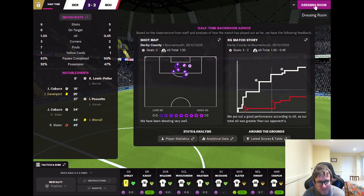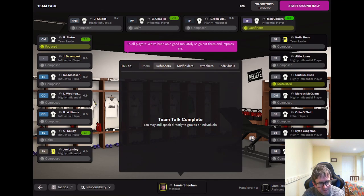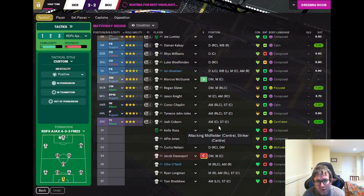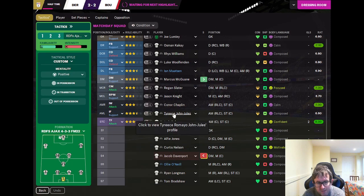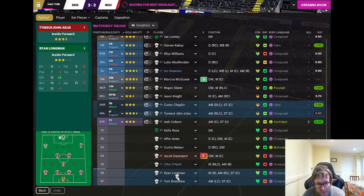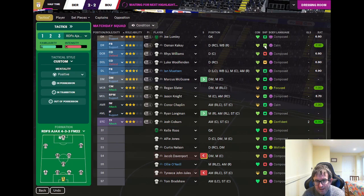Derby much the better side. We're on a good run, so go out there and impress me. In terms of subs — I think John-Jules off for Ryan Longman might be a fairly prudent move, so we'll do that at half time.